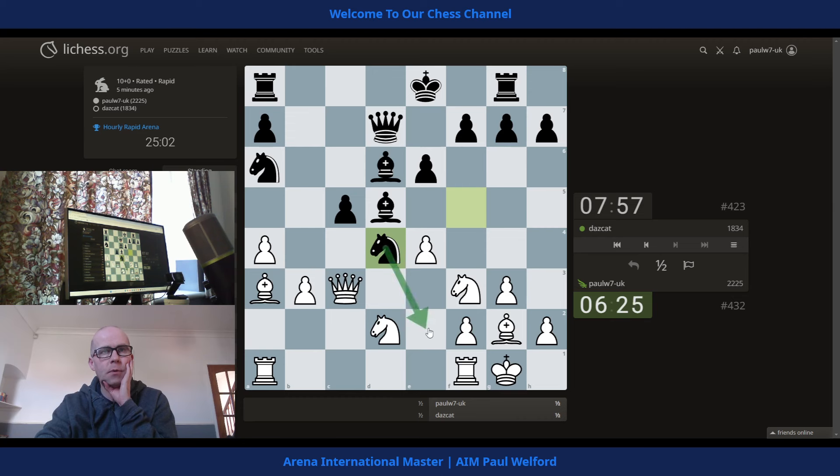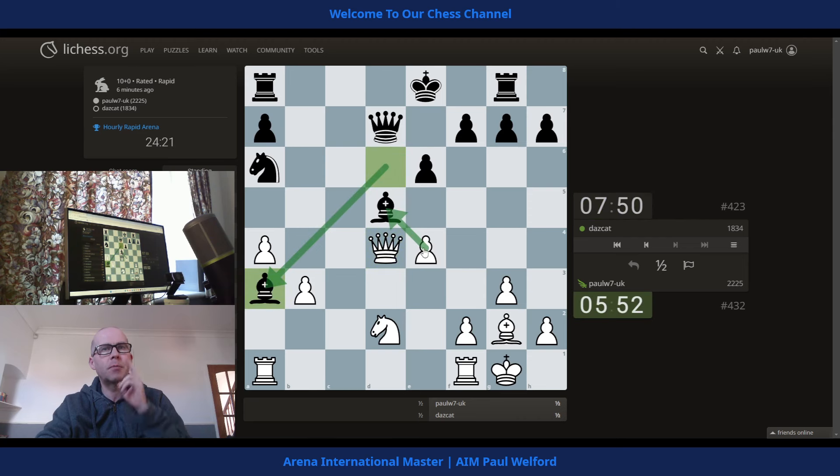Has he not blundered after all? He's threatening to come in and take my queen. So if I take, he takes here — have I got queen across? I do have queen across, and he's got bishop back. Actually he hadn't blundered, had he? I think I'm just going to take the pawn then — hold on. A pawn's still a pawn. I don't think I'm blundering here; if he takes here I've got the option to take the light-squared bishop, which makes sense. I'm going to go for this and try to open the king up and get checks in.